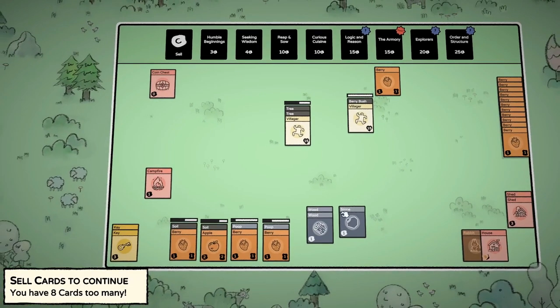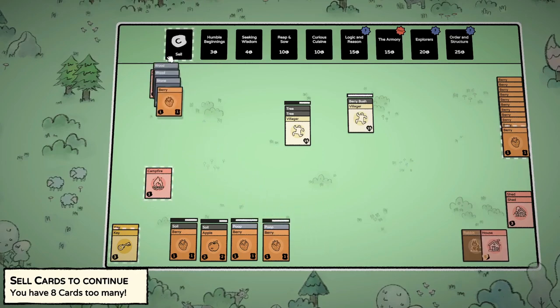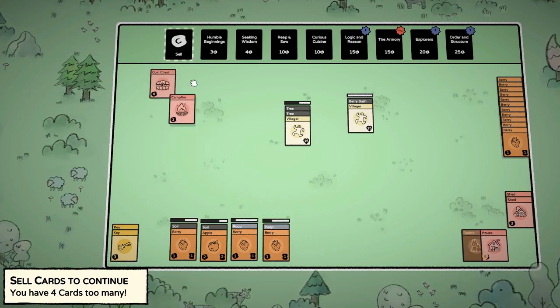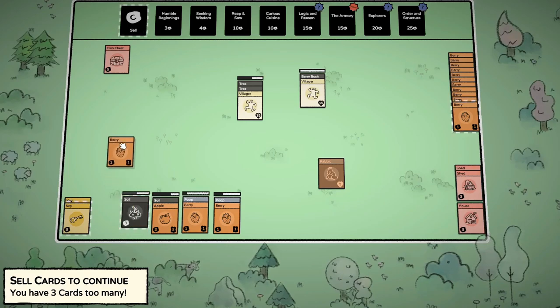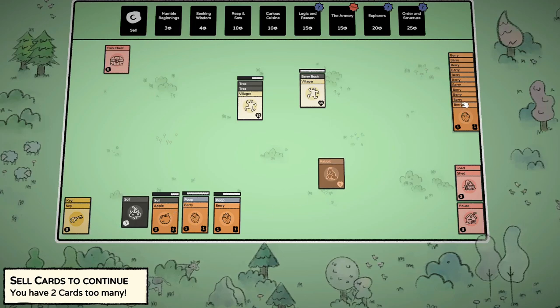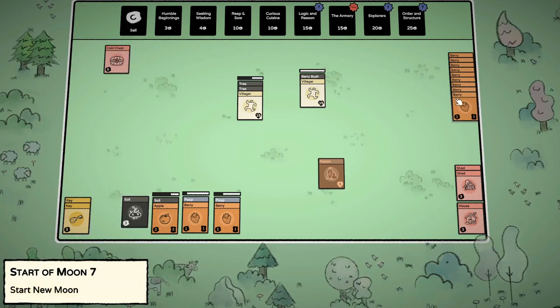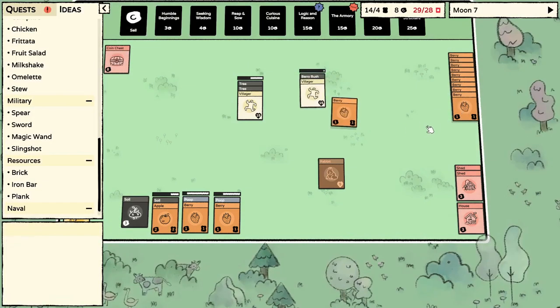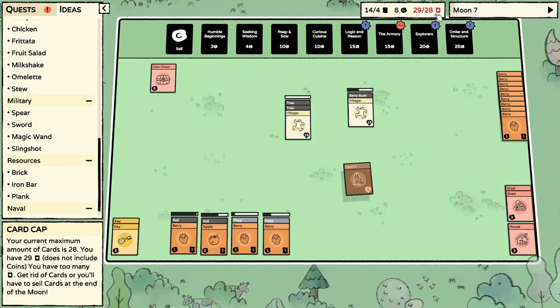Sell eight cards? I'm not doing that. I'm selling my campfire — wait. Three — I gotta sell these berries. I probably shouldn't sell the ones that are in the process of producing bushes though, that was a dumb move. Crud — that's how it goes, you gotta plan it out, you gotta pay attention.